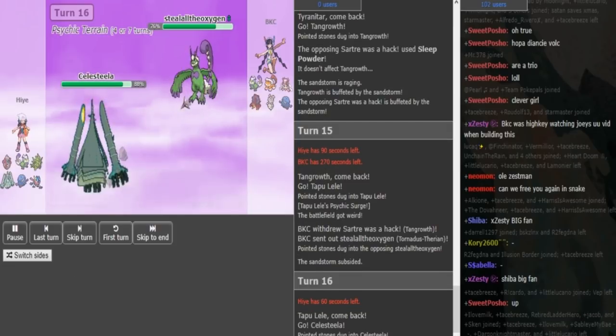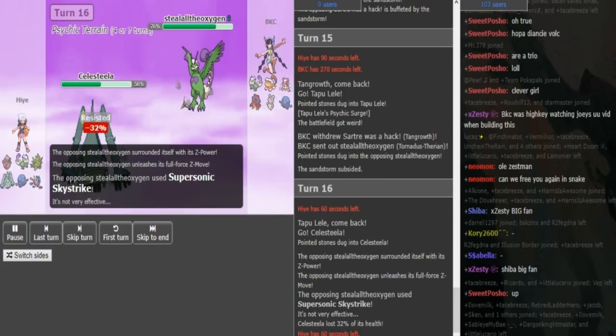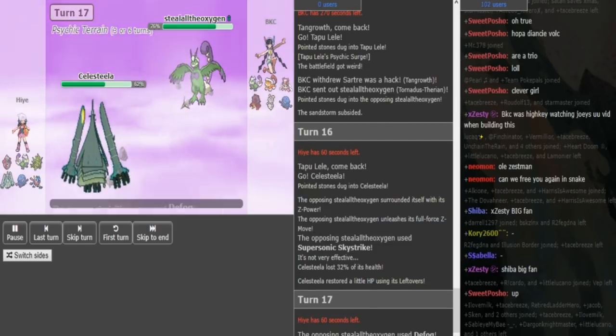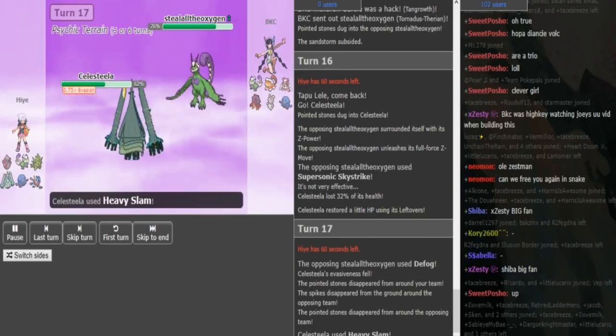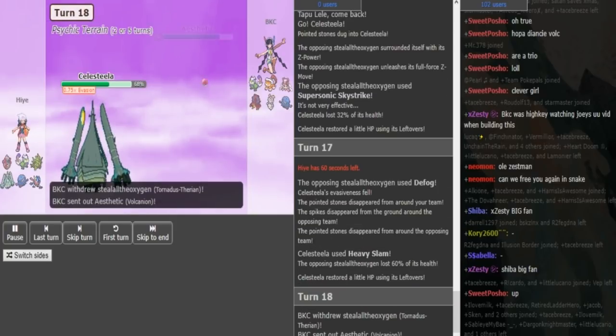So he goes into Celesteela — pretty clean to go for the Z-move, Skystrike most likely. BKC does just do that. So good play there on Hai's part. And I assume he's just gonna Heavy Slam here. BKC's most likely just gonna go for Defog, knowing that he can live a Heavy Slam from Hai's Celesteela from the range he's at. And now he's gonna hard switch out because he doesn't wanna die to the Rocky Helmet.